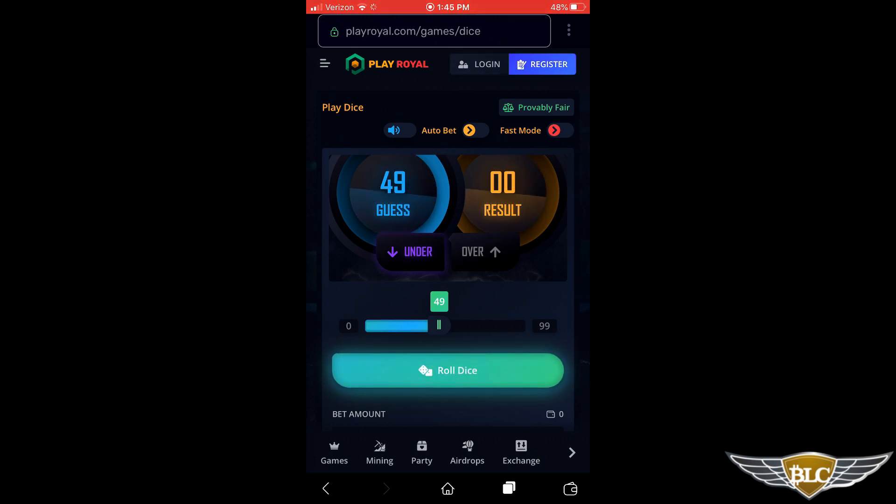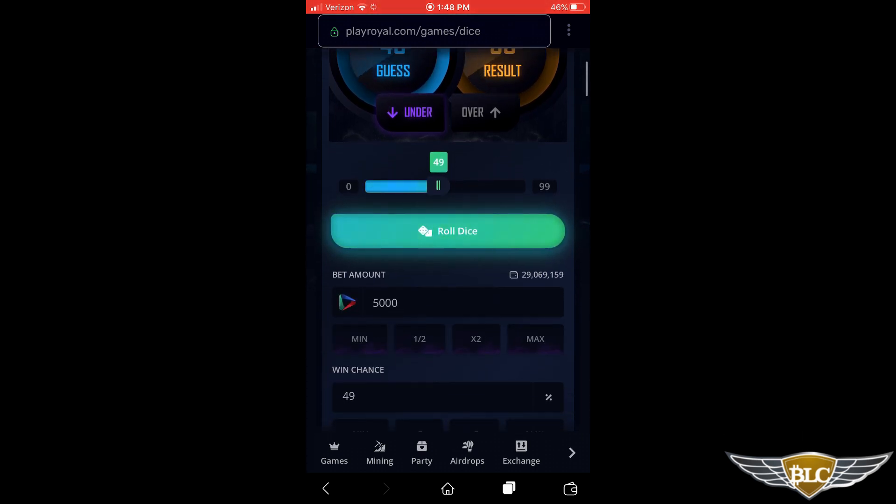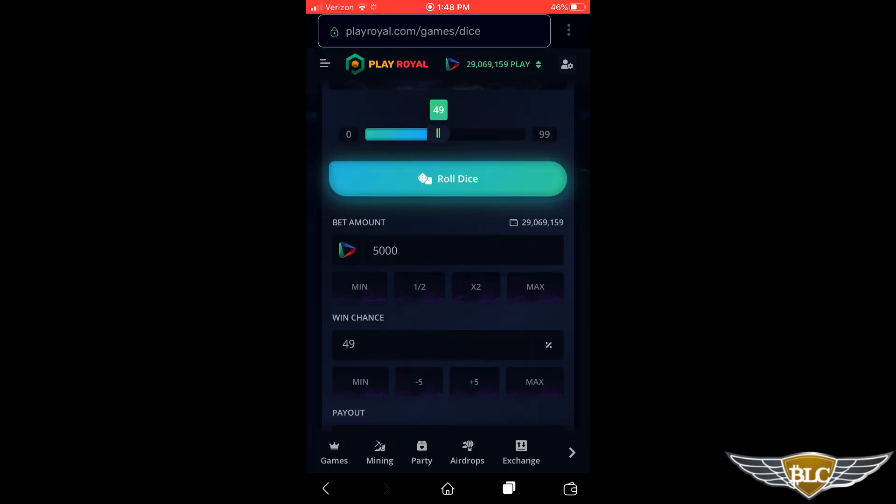You can skew the guess more in your favor by choosing 20 as the guess number, giving you an 80% chance of being right if you choose over instead of under. Notice how changing the guess number affects the payout and win chance if you scroll down. I have the minimal bet of 5,000 Play tokens in the bet amount field. For example, when I slide it to 80 from 49, the payout goes from 2x to 1.225x and win chance goes up to 80%, so instead of doubling up, you gain 22.5% profit each time you win. If I win with this setting, I'll get 6,125 Play.